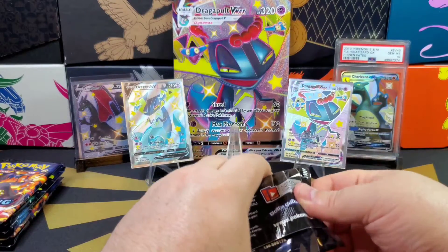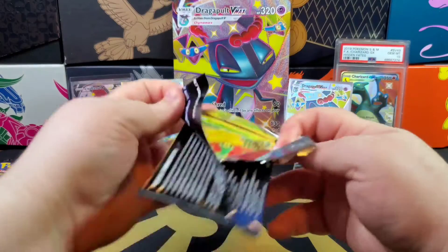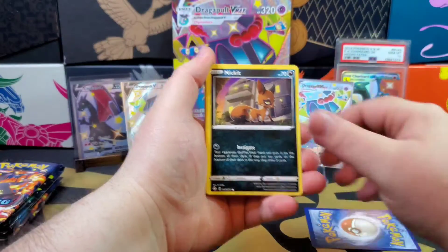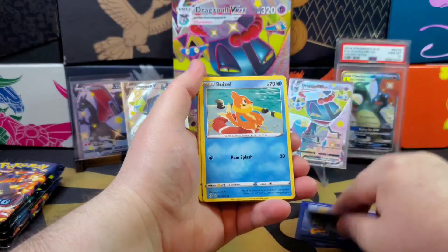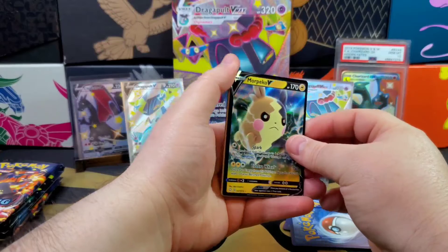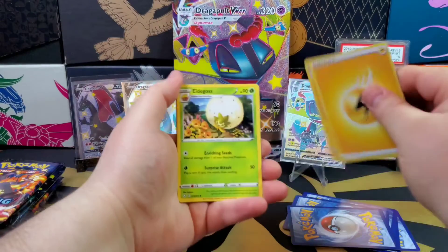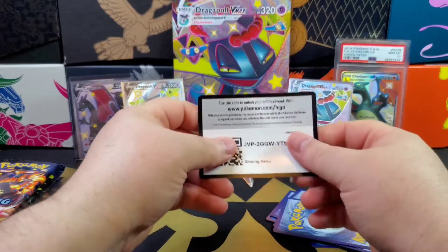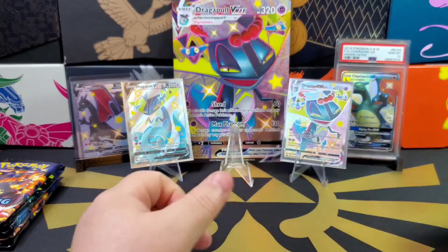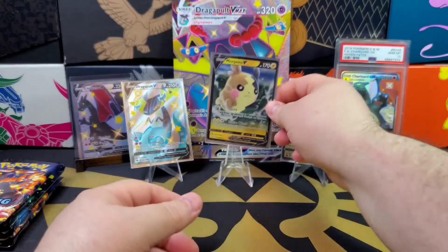Not to say that the Crobat box wasn't good — I think it was pretty solid — so it could be a similar presentation here. Hope for the best. Going into the first pack: Gossifleur, Floral, Nickit, Trapinch, Yanma, Buizel, Floatzel — and I see something in the back. It's going to be nice — a Morpeko V! An ultra rare starting us off right there. Nice little mean face ready to challenge. Here's the code card — good luck if you're able to use it.